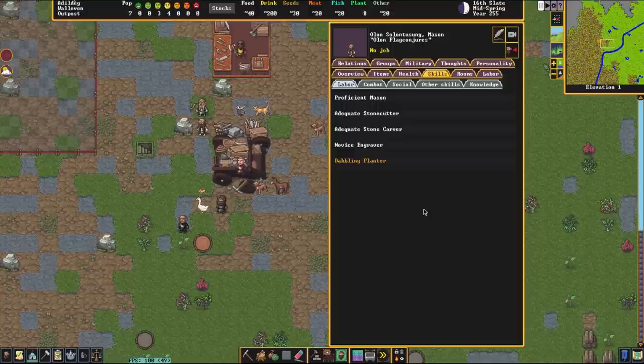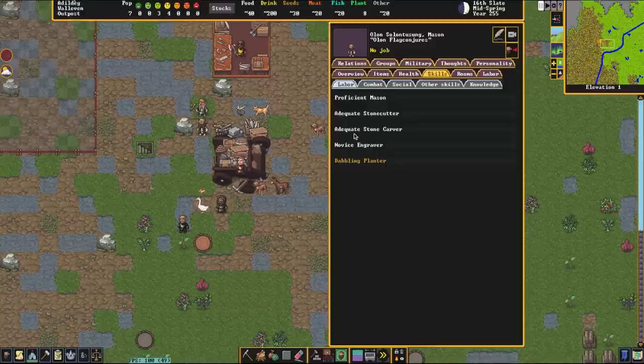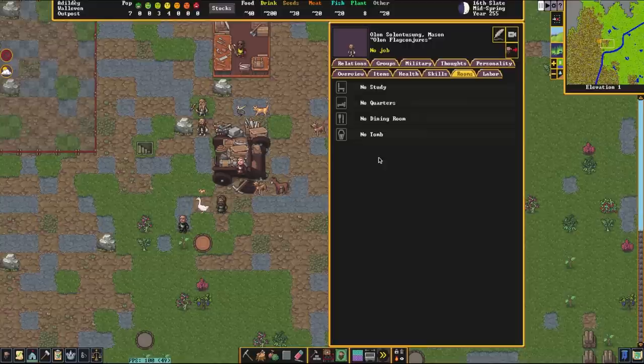Over here we have our skills. This dwarf is a proficient mason, an adequate stonecutter, an adequate stonecarver, a novice engraver, and a dabbling planter. This section also shows the rooms they have access to. Every dwarf would love to have a study, quarters, a dining room, and a tomb, but the only thing they actually need is quarters. If you want to spoil your dwarves and make them super happy, you can give them all individual studies and dining rooms, but it's not necessary.